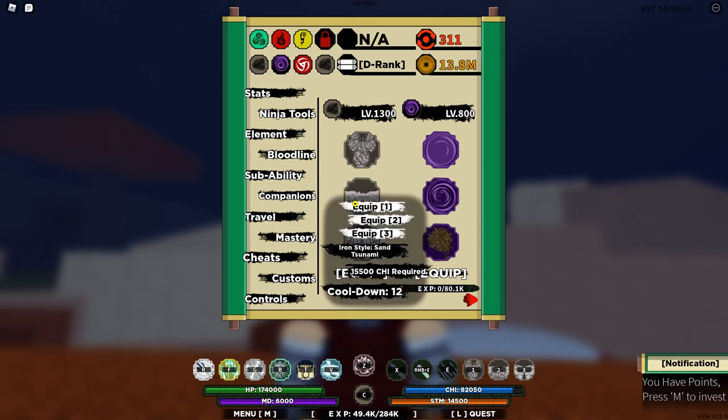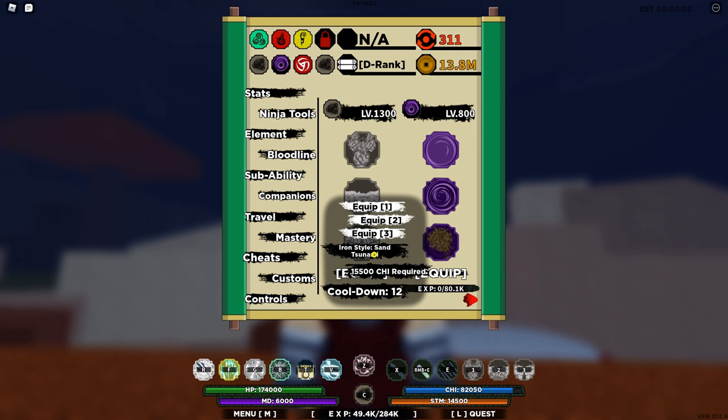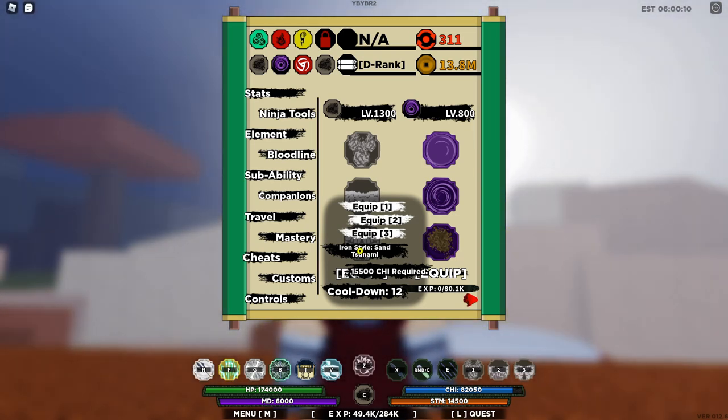The next move is Iron Style Sand Tsunami. This move requires 15,500 chi, or chakra, and has a cooldown of 12 seconds. I'd say this move is pretty good because it summons a giant flat cylinder of iron sand around you, which stuns your opponent and slowly deals damage to them, so it's quite OP if you're in close-style combat with multiple opponents.